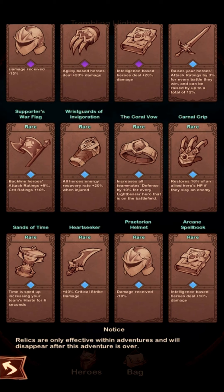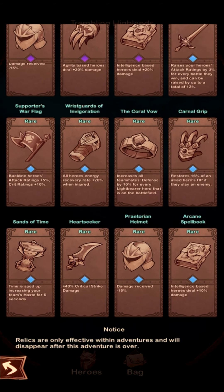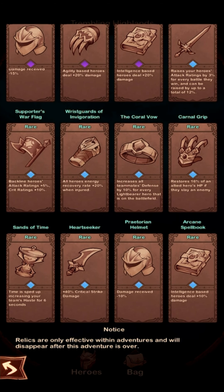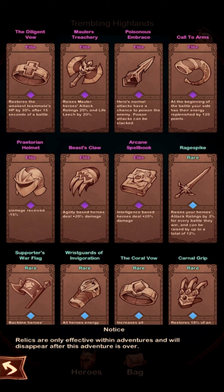And of course, borrow a mercenary for what you're lacking the most. If you're lacking offense, borrow somebody's beast of a Belinda. If you need defense, borrow a really good Lucius. So there's a good amount of offense and defense here — pretty balanced.